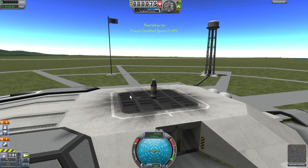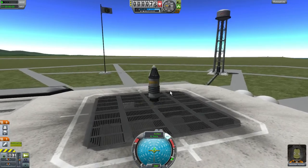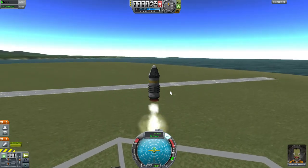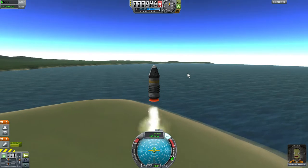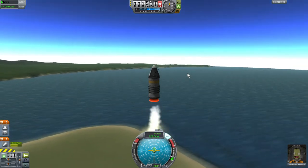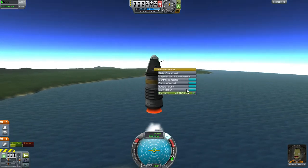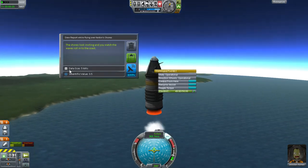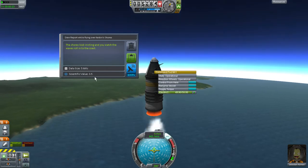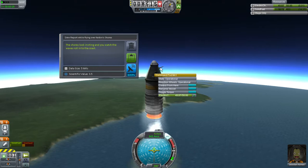I think they improved the SAS model, so it's much better now. Let's go upstairs. Now when you are high enough, you can just ask for a crew report. You have scientific value, so you can send it — but you will use electric charge because your antenna needs it to work.